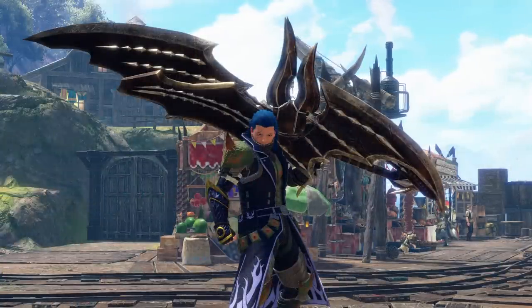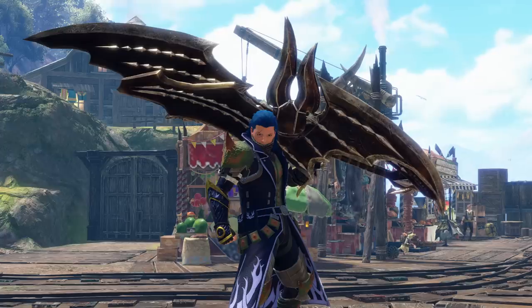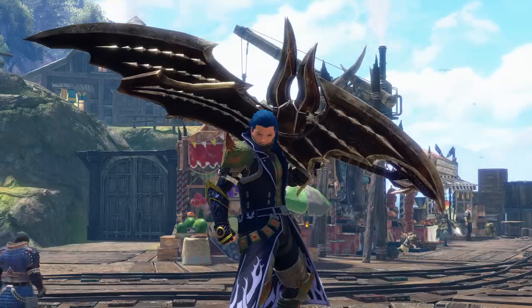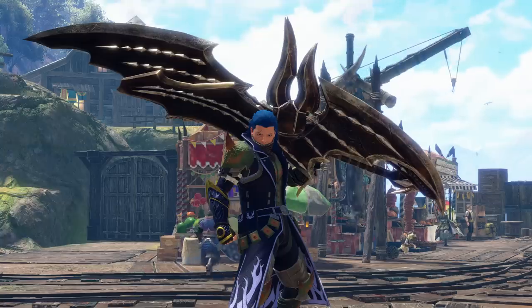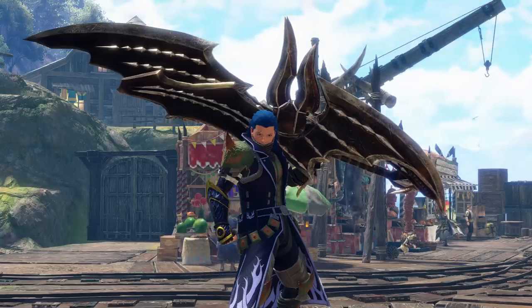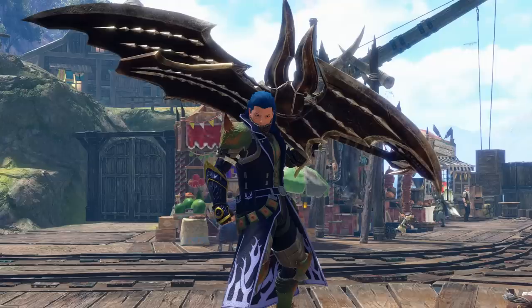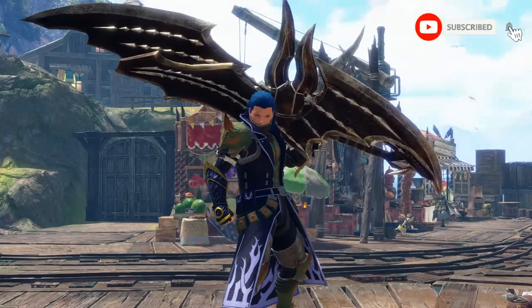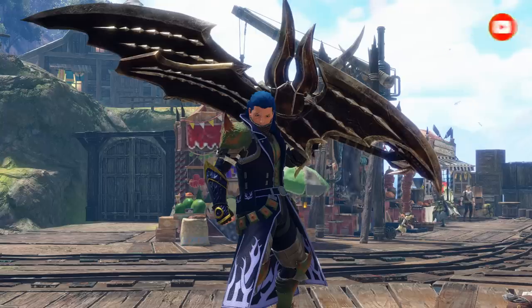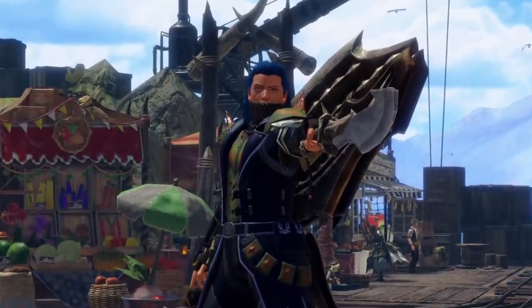In conclusion, thanks to the new four-slot decorations we can now fit protective polish and rapid morph into the build even more easily, leading to more damage potential. Not to mention weapon augments for sharpness and extra comfy skills like evade extender freeing up even more space. Overall this has been a fantastic update for switch axe — both for power and convenience. If you have extra advice or details for switch axe gameplay and builds, drop them in the comments. I hope this updated version of my original switch axe build video has been helpful — drop a like if so. I've been Ollo, thank you very much for watching, and I'll see you next time.